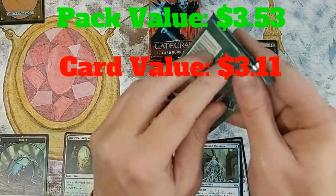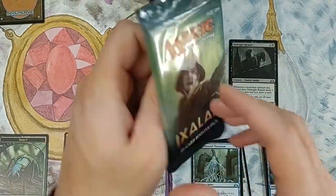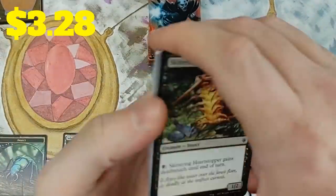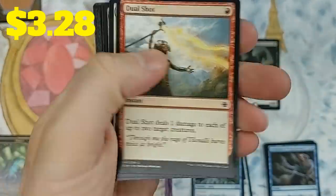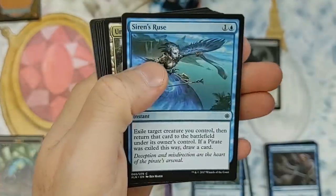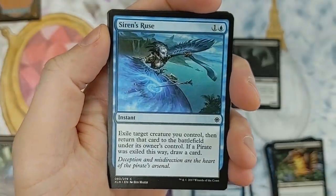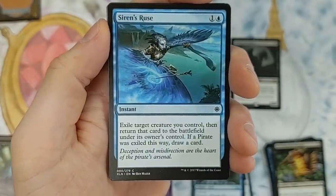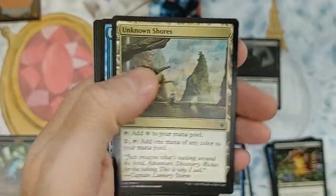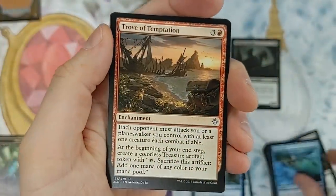Anything over 25 cents is going to make the value pile — foils included no matter what the foil is. This is from Ixalan. Siren's Ruse — oh, what a great card. Exile target creature you control, then return that card to its owner's control. If a Pirate card was exiled this way, draw a card. Really, really cool. Unknown Shores.